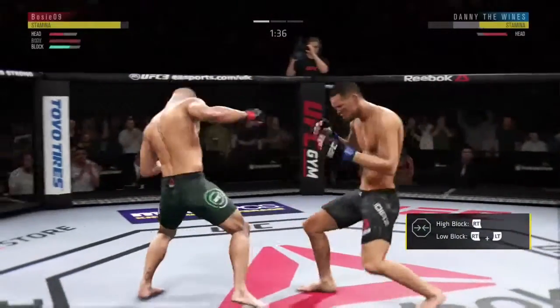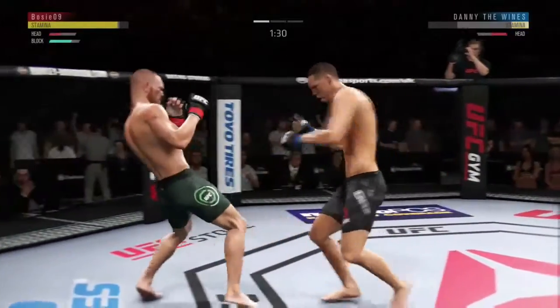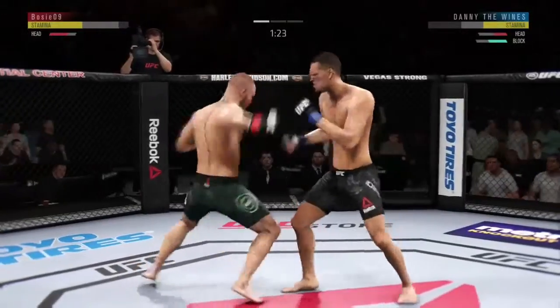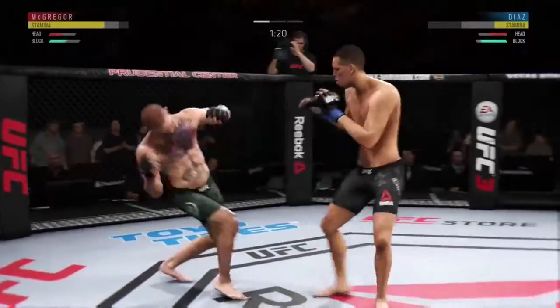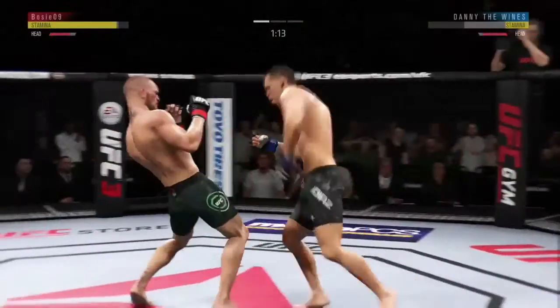This is a harder fight because I'm McGregor and this guy's Diaz — he's got a massive reach advantage on me, so the slipping is even harder. But look at that: he's just coming at me, I smack him, he'll gas out on stamina, and I can easily punch him.